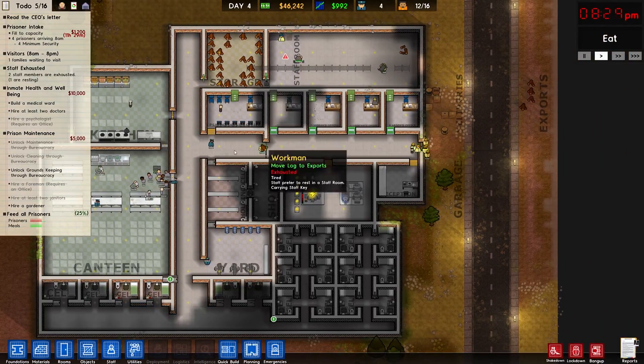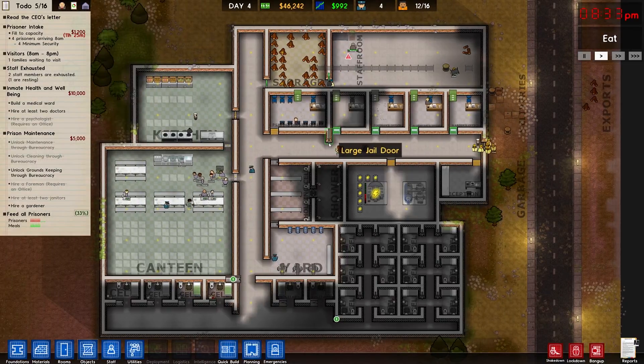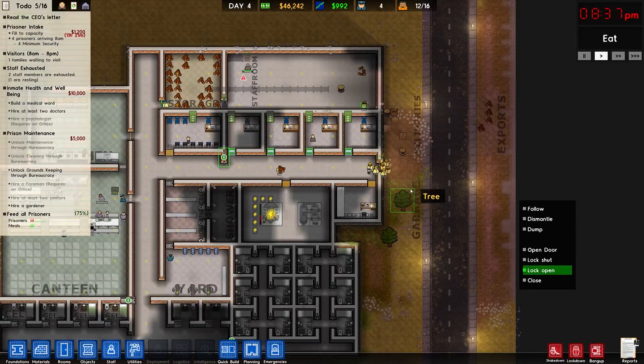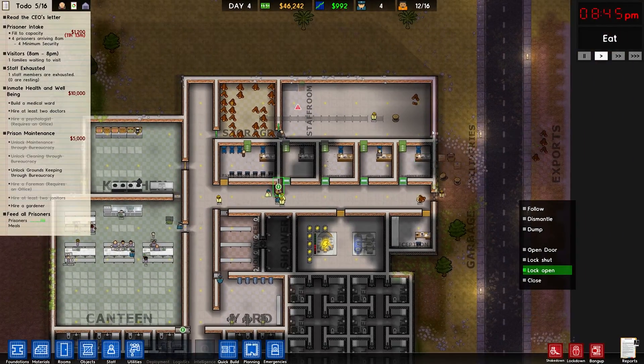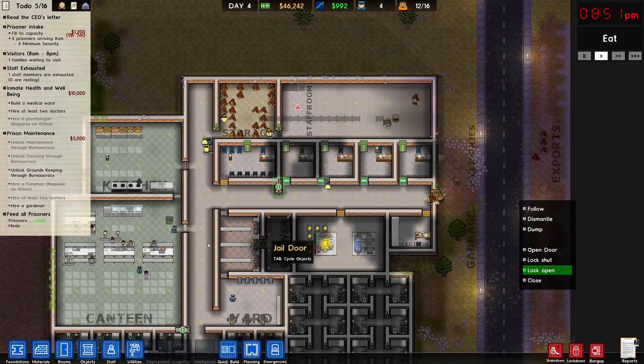Lock that door open for now. Makes me wonder if I should put a staff door here so that the workers can walk in and out this way without needing the guards to unlock it. Maybe I'll do that.